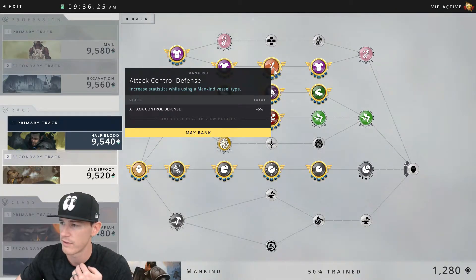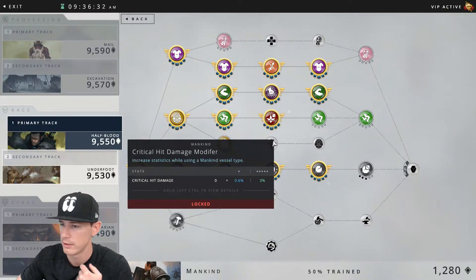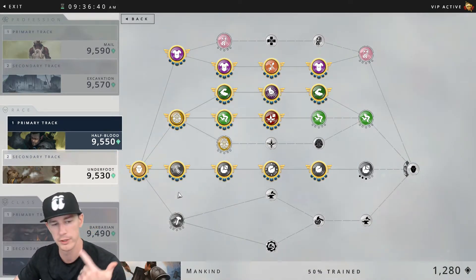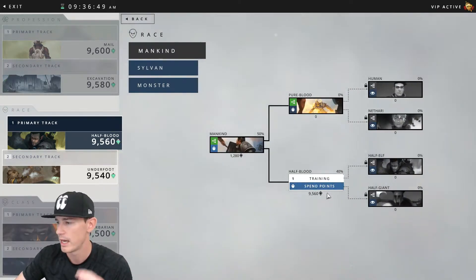For the combat specific items in tier one, you're going to see support power at plus 15, attack control defense at minus five percent, hard control intensity at five percent, critical hit chance at three percent, and critical hit damage modifier at three percent as well. For the stat benefits from tier one, you're going to see 20 strength, 20 dexterity, 25 intellect, 20 spirit, and 20 constitution.